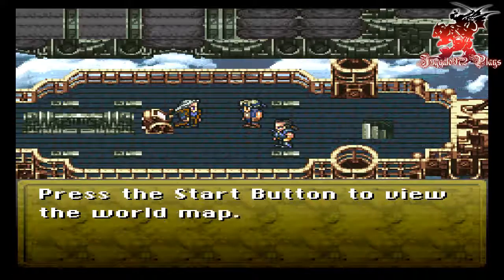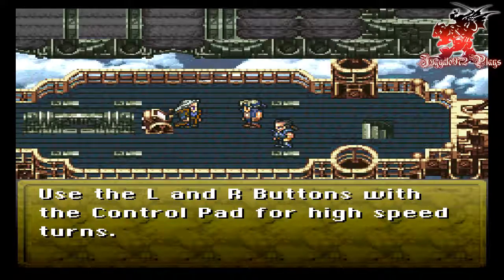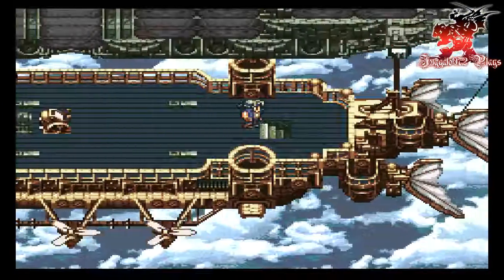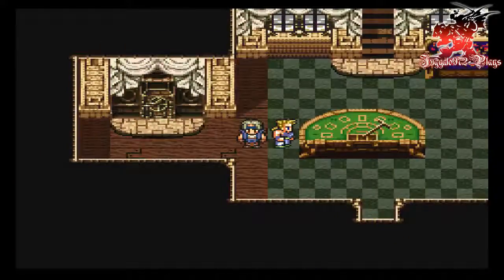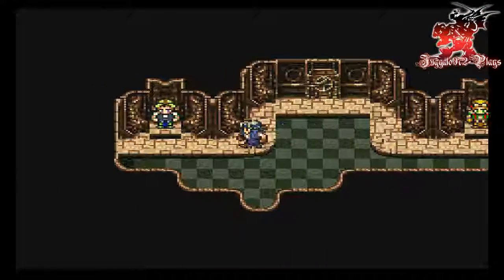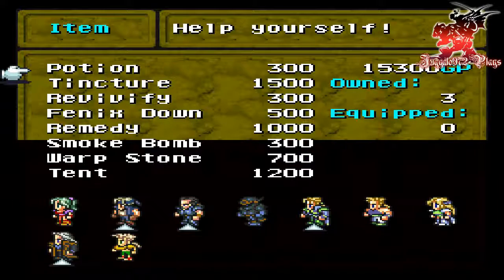Shall I teach you a technique too? Press the Start button to view the world map. Hold the white button down and use the control pad to move in all directions. The L and R buttons will control high speed. We have control of the airship! Let me at the Empire — we'll get to you in a second though, buddy. We're gonna heal everybody first, keep refreshed. We're gonna stock up on supplies too. Don't need warp stones, but we do need a few Phoenix Downs. I think we're good.